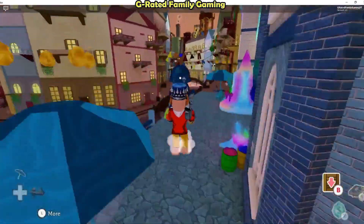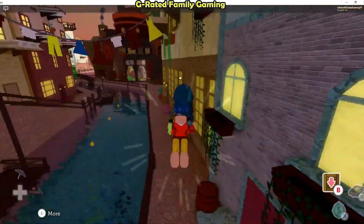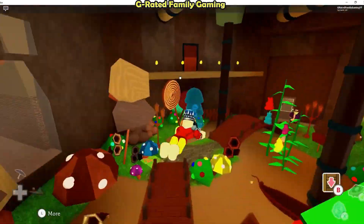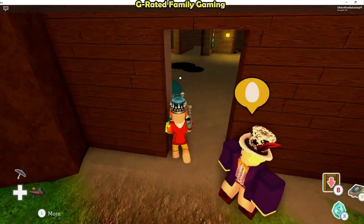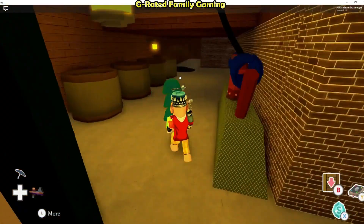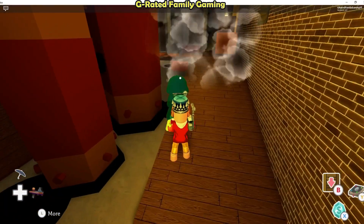Go out of the ice cream shop, take a right, and head back over to Billy Bonka's chocolate factory. You're going to bring the ice cream in and put it in a little spot to try to cool down his machine. Once you've got the ice cream, you can go inside the door after you talk to him. Inside the factory, stick to the left and try to avoid the mist or the spills on the ground.